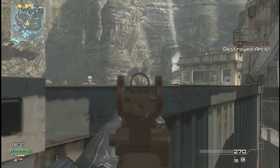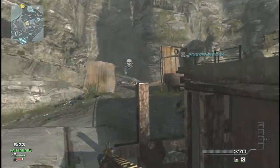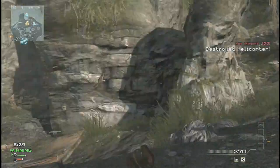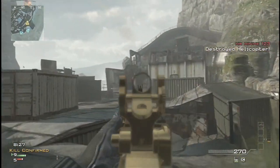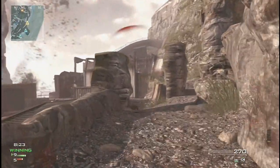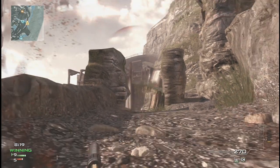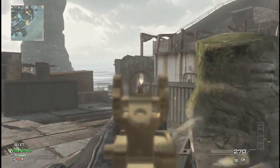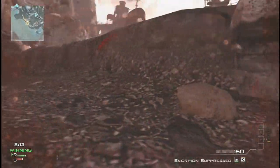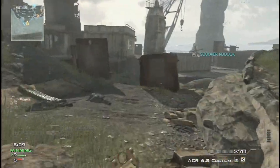As you can see the map is Aground. The setup sent to me by VanGilf is the ACR with extended mags and silencer, the Scorpion secondary with silencer also, C4 and portable radar, with Scavenger, Assassin and Sitrep. And obviously the assault package of attack helicopter, AH6 and the AC-130.